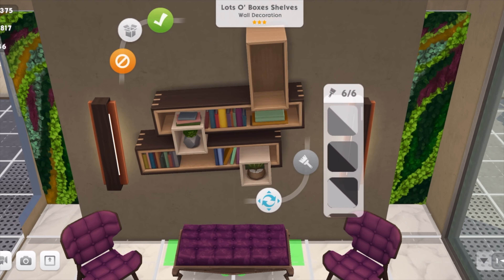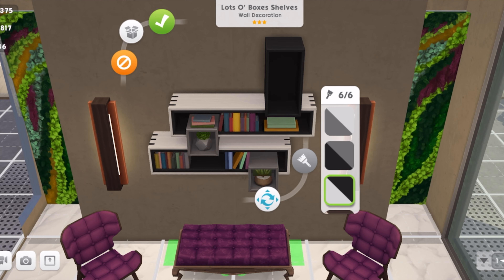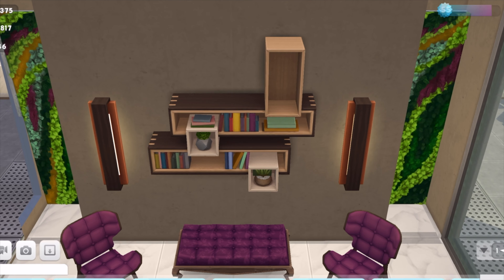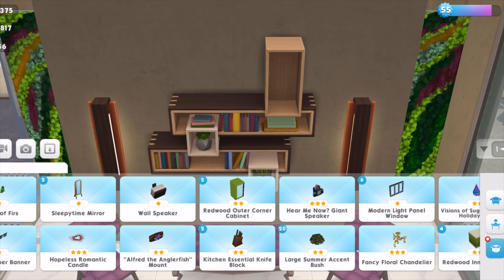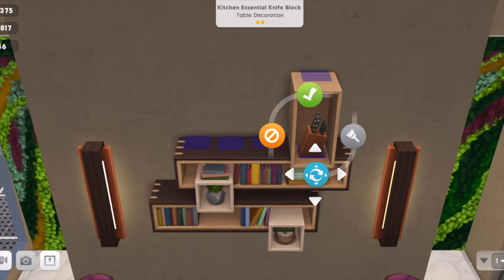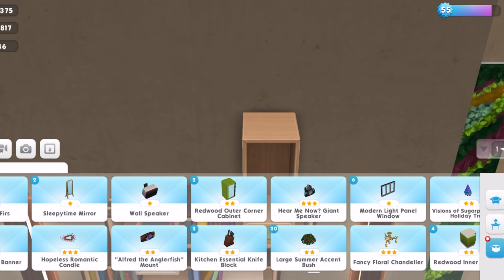Then we have the Lots of Boxes Shelves, and they are actual shelves. Now that we're going through the colors, once I'm done with that I'm going to head into my inventory and pick out something that can go on them. Not everything that goes on a tabletop will go on here — it has to be a small item — so you can see how many places you could place things. It's an actual functional shelf.